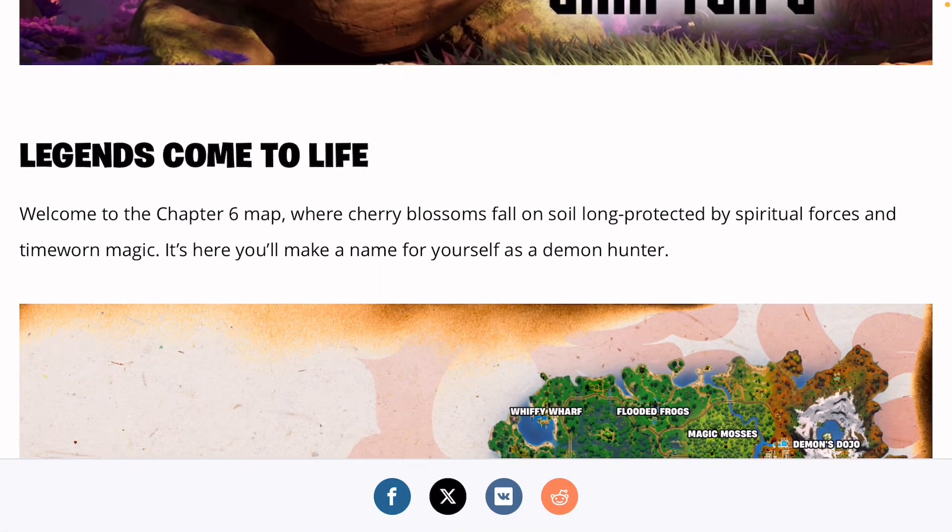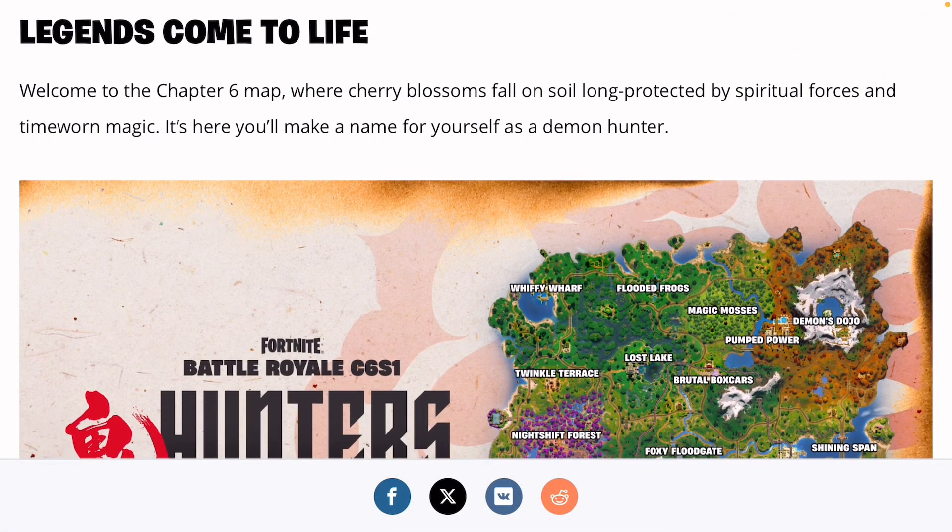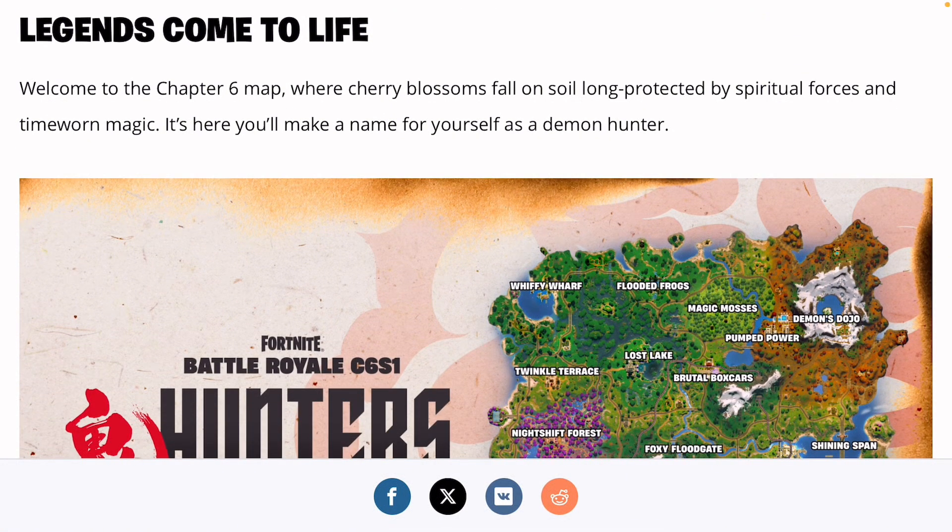So we got your trailer here — come to life. Welcome to Chapter 6, where the cherry blossom falls on the soil, long protected by spiritual forces and time-worn magic. It's here you'll make a name for yourself as a demon hunter.